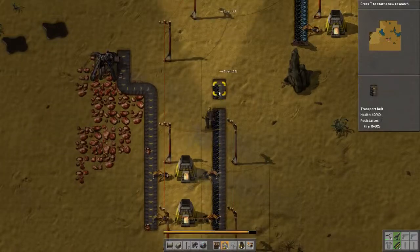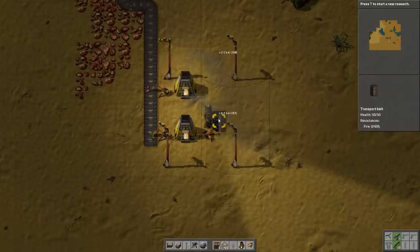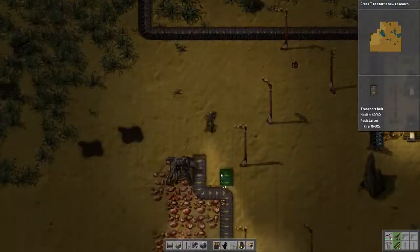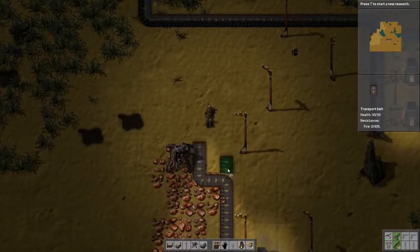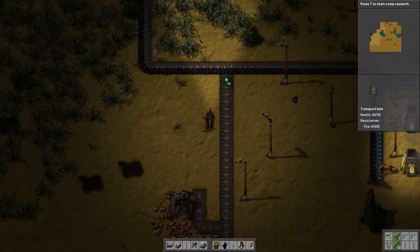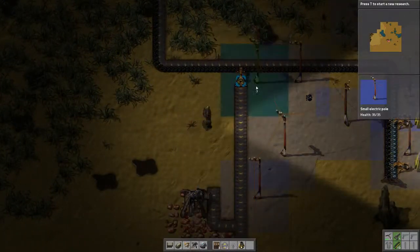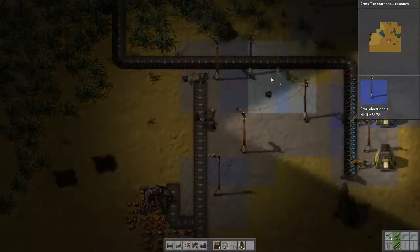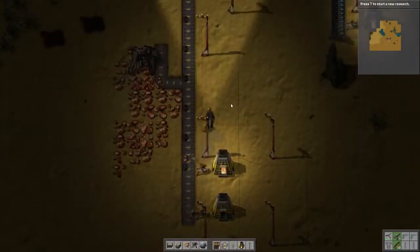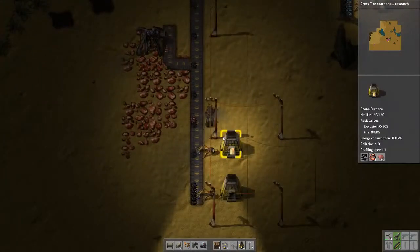I need the coal on the same belt as the copper, and then on the backside I need it taking out the copper plates that were made. So what I need to do is come down this way. I think this will work — we're about to see. Oh yeah, need to give it power. Now ideally it would be putting it on the other side because I'm going to screw up my flow here.